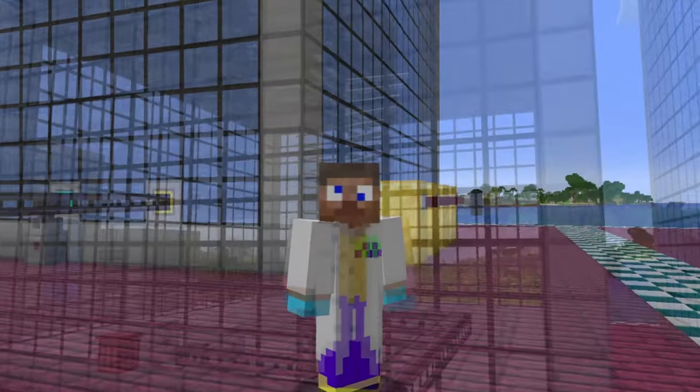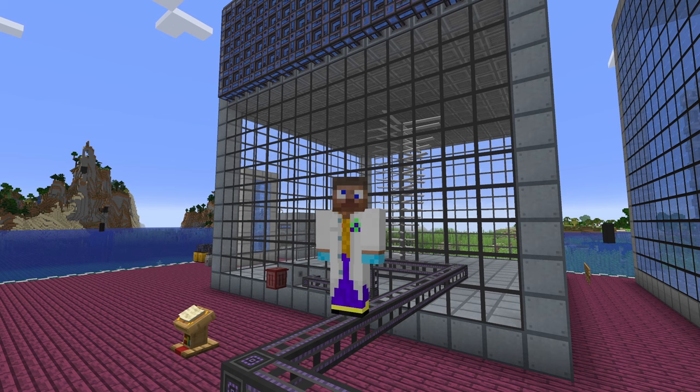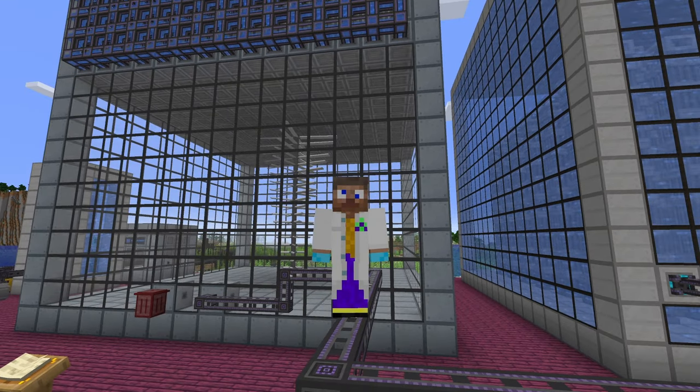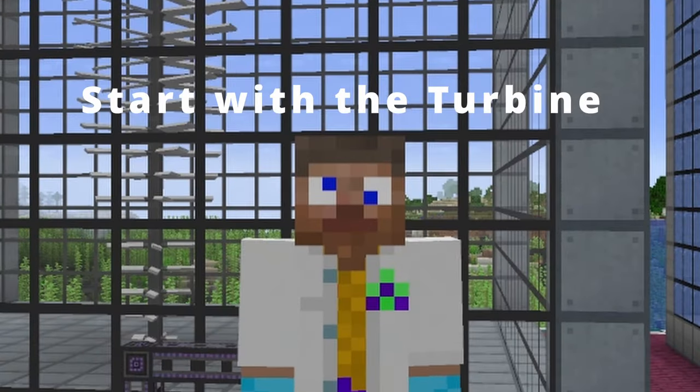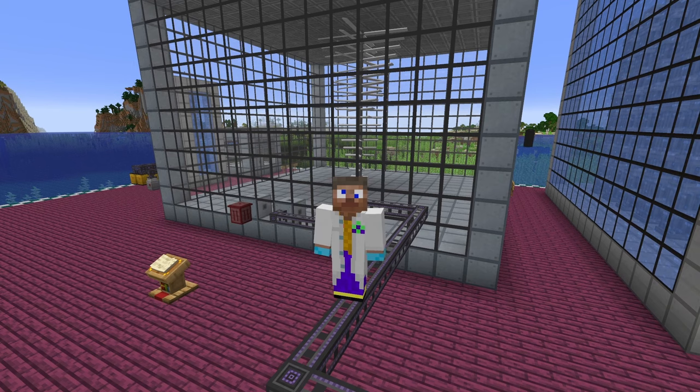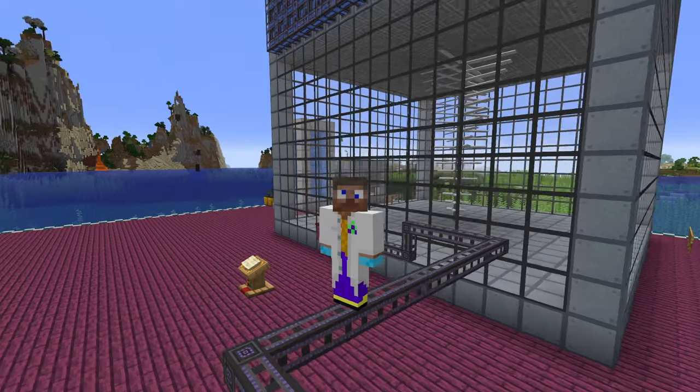Let's start with the turbine. These are the power generators. The reactor does not generate power — it just generates steam to turn the turbine. Start with the turbine, because your reactor size is dependent on your turbine size. More on that later. Let's talk about the structure first.